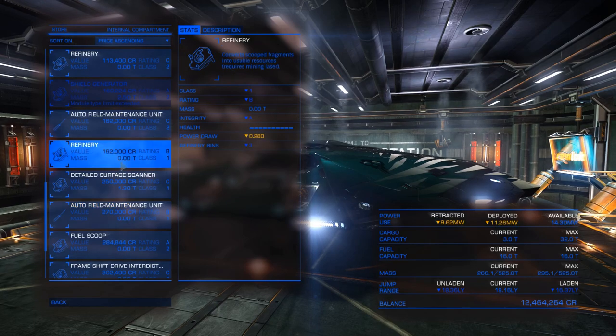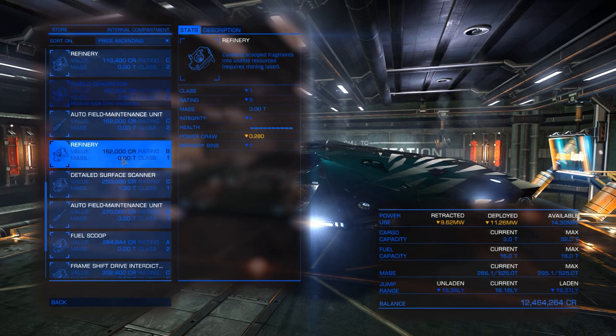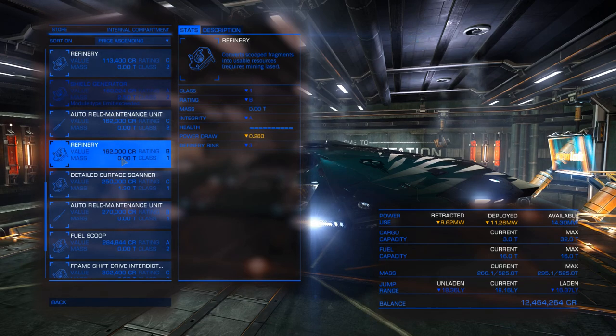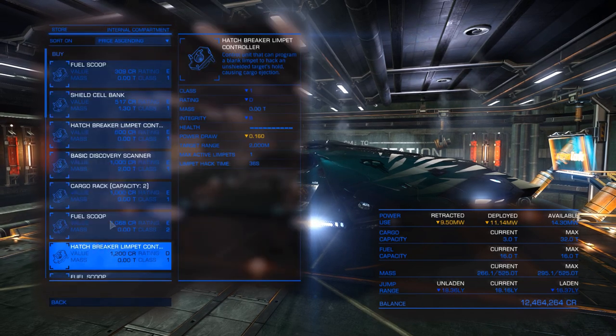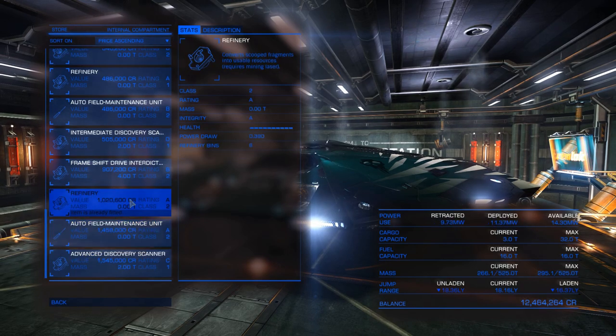This refinery here is 162,000 credits, B-rating class one, and it has 3 refinery bins, meaning you can hold a maximum of three different resources currently being processed. For instance, if you pick up an ore and get 24% gold, that goes into the bin and processes until it reaches 100%. The one I currently have is an A-rating class two with six refinery bins — I've even seen some with eight.